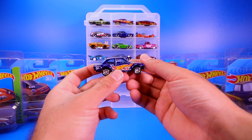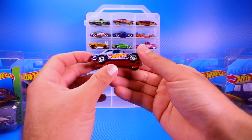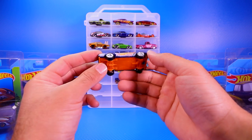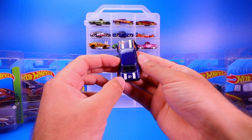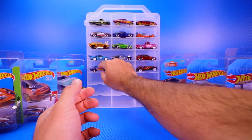Then we've got the Ford Escort, I think it's the RS1600, with the Hot Wheels logo on there. It kind of matches the whole 50th anniversary Hot Wheels set — number 14 — with the TH logo on the side. Nice looking wheels, and it does have the 50th anniversary logo on there as well.